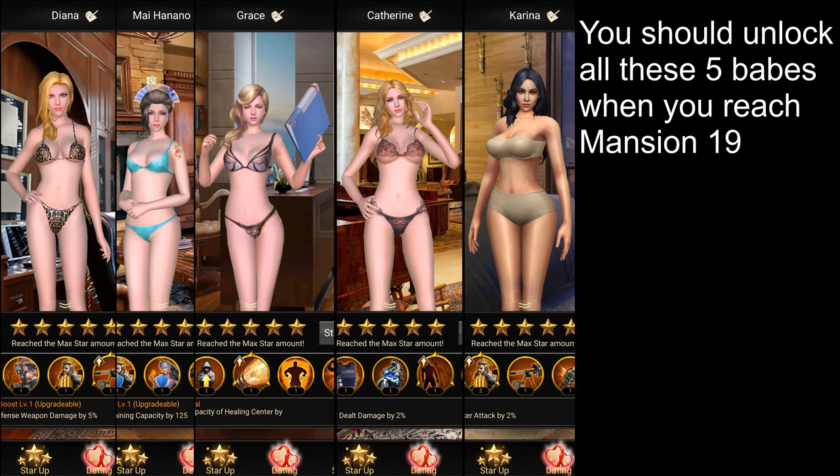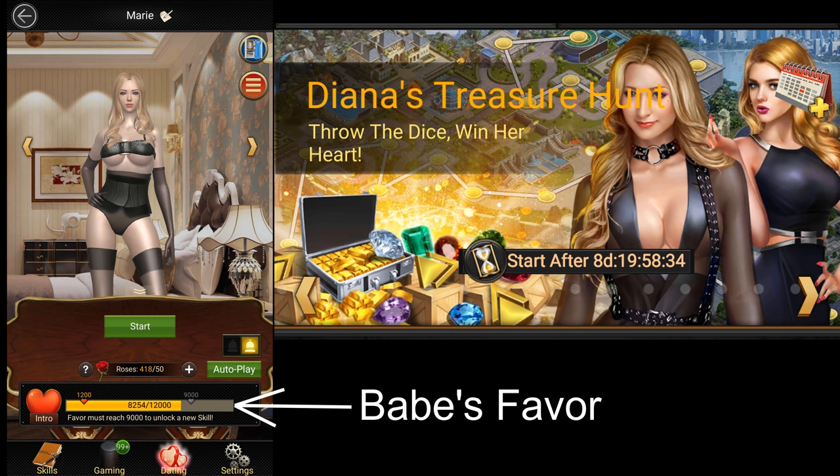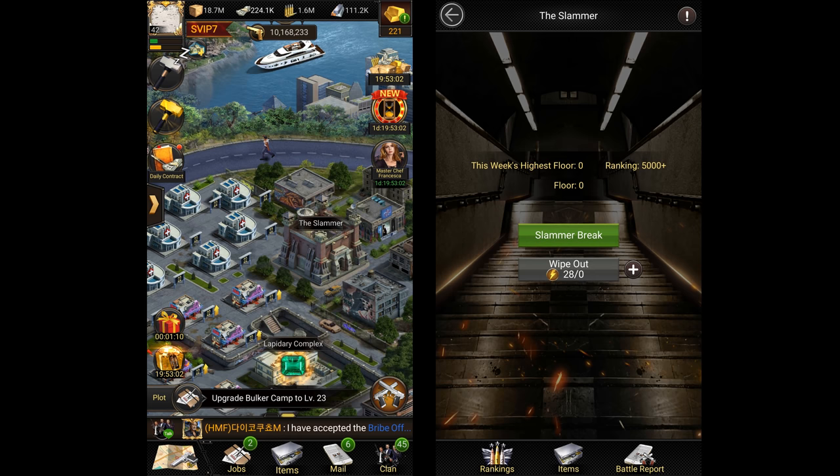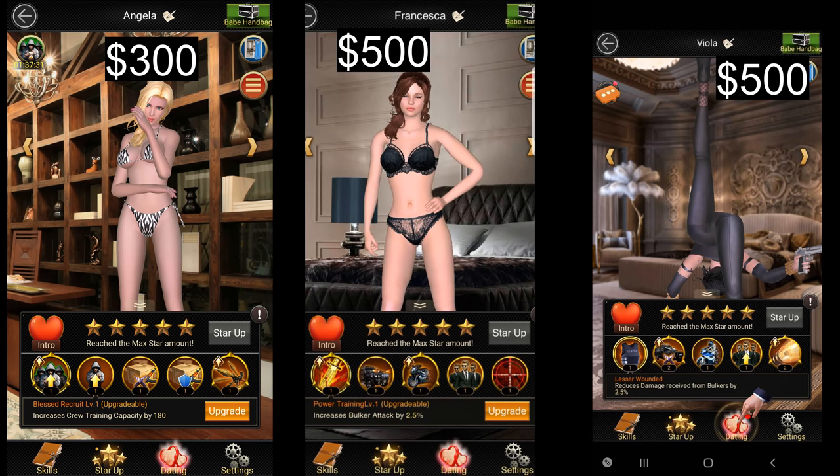And finally, we'll be talking about babes. There are 5 free babes in the game that you can unlock by upgrading your mansion to specific levels — upgrading your mansion to 19 should unlock all 5. There's also a 6th free babe that you can unlock by playing Diana's Treasure Hunt, which is an event that lasts for a week and remains closed for 2 weeks after it ends. You want to upgrade your babes' favor as much as possible and also star them up to unlock their skills. You should also do the Slammer Daily, which is another building you unlock at mansion 23 — doing so will give you jewelry cards which you can use to upgrade certain babes. Apart from the free ones, there are also 12 more babes currently in the game. Angela can be bought for $300 and all the other babes can be purchased for $500 each. I'll leave a link to my babe upgrade guide in the description below.